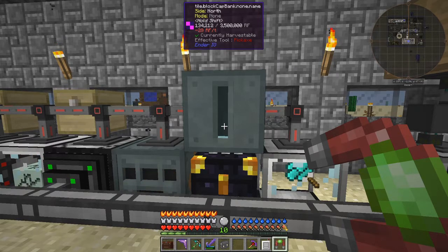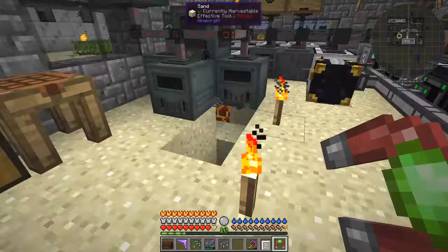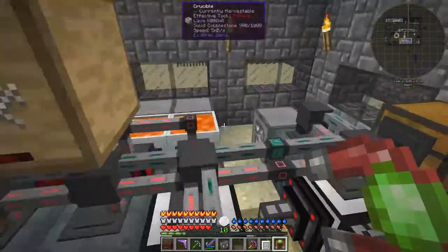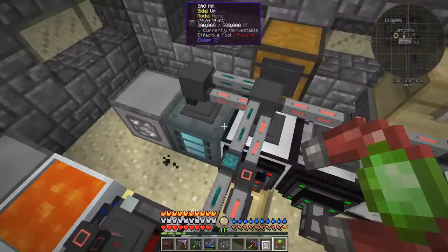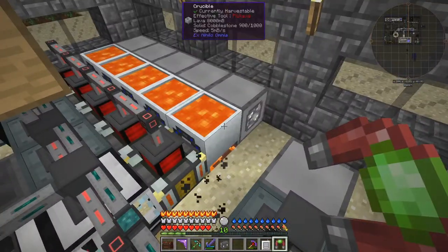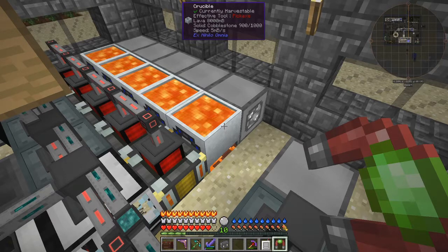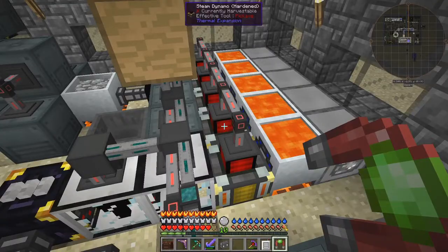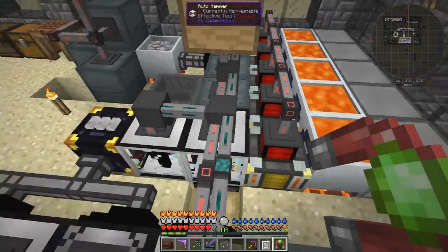This one is actually going down at the moment - it seems to go up and down. What I did here is I decided to replace this bunch of magmatic crucibles because each one of these lava crucibles producing lava is actually not producing lava fast enough for the upgraded magmatic dynamos.